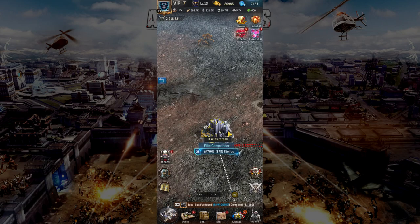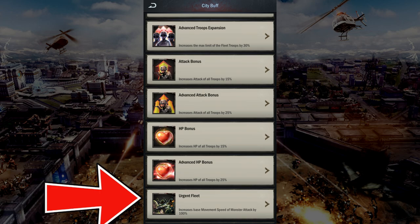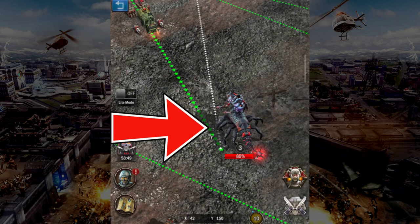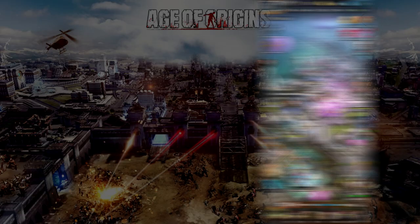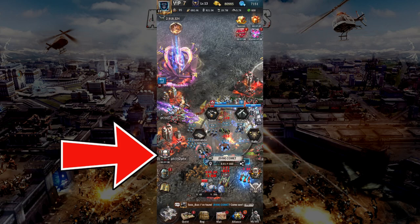Now let's talk about gameplay. 15 minutes before the phase you plan to participate in begins, you should activate your city buffs. These include troop expansion, attack bonus, HP bonus, and the one that many forget — Urgent Fleet. You will need to attack monsters in the map, and the more monsters that you attack, the more points you will obtain. Urgent Fleet increases the movement speed when attacking monsters, thus ensuring your time is used as effectively as possible.